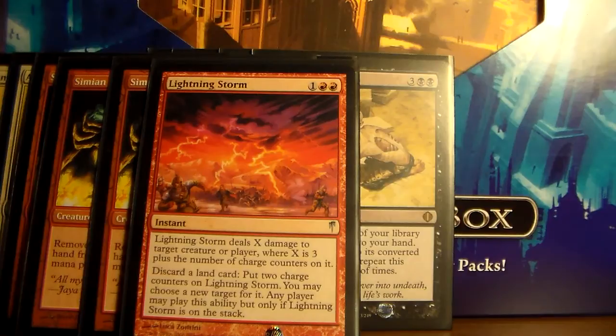Lightning Storm is an instant costing three red. It allows you to deal three damage plus X to any target creature or player, where X is the number of charge counters on it. To put charge counters on it, you discard a land card, and that puts two charge counters on it. Since every deck has about 23 or more lands, you've got enough lands to discard and make that upwards of 20 to 40 damage.